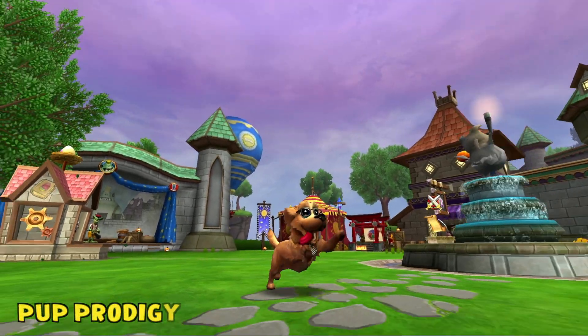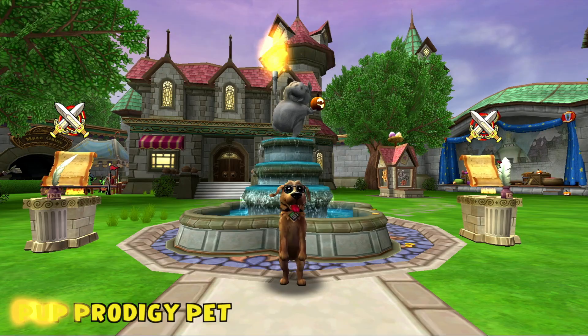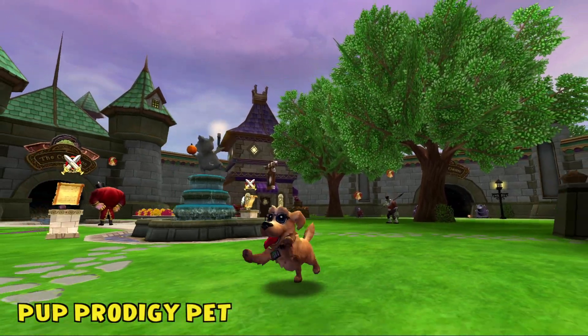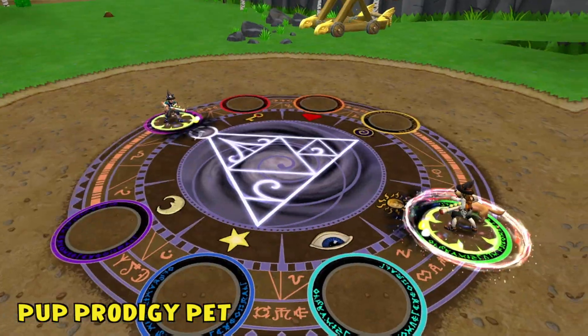Meet a furry friend of the highest pedigree — the Pup Prodigy Pet. This pup is one smart cookie and will definitely be the one teaching you everything you need to know. Coming with an arcane card and calculator at the ready, this possum buddy always aims to keep your skills sharp.